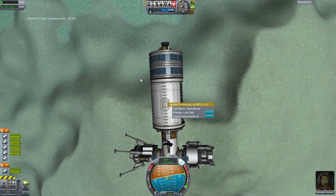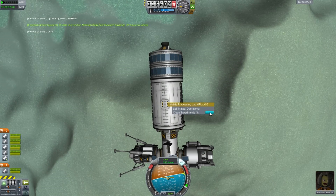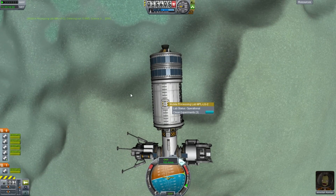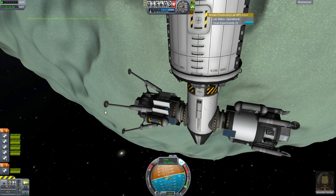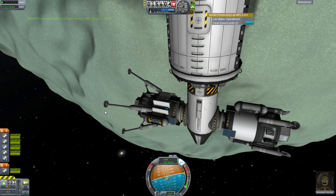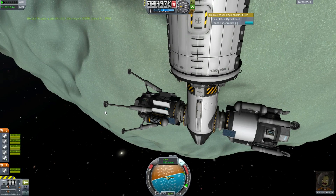The other thing the science lab does — if I right-click on it again — you can clean the experiments. This takes a little bit of time, but if we watch our experiments, they will start to close up, get reviewed, restored, cleaned up, and made like new so that we can send them back into the hostile depths of deep space to gather more science.